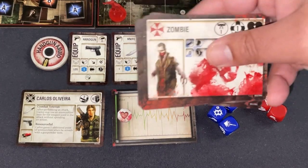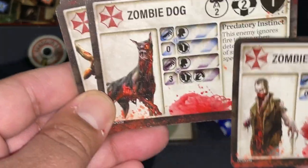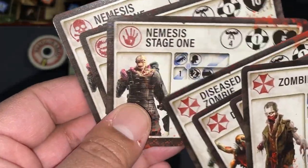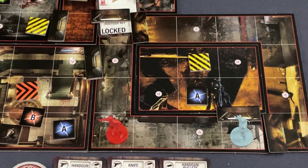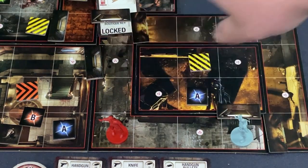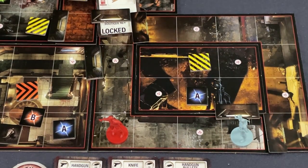In terms of enemies, there are a lot of zombies, the zombie dog which is a little bit faster, and then you get up to the Nemesis. There's not a lot of variety in the monsters — they're zombies, so how much do you want? I want to emphasize that this is the retail version; the Kickstarter version had improved components for doors and some other things.